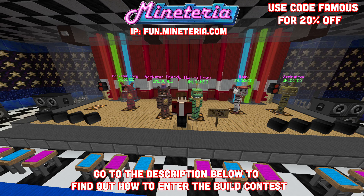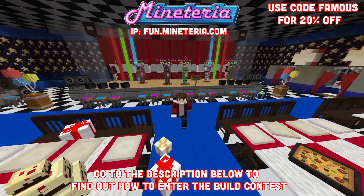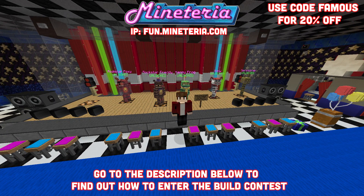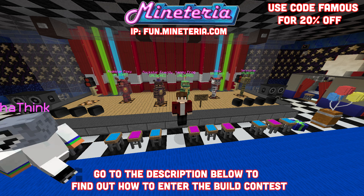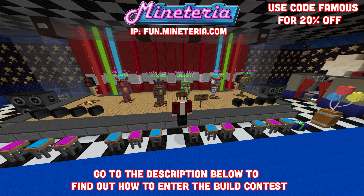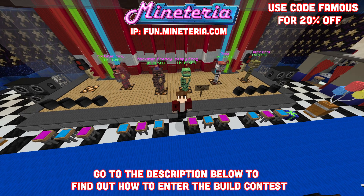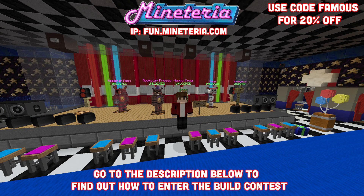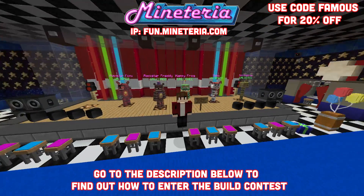Those are the top three prizes and I hope to see you guys enter the competition. Make sure to hop on fun.miteria.com, make your plot, and start building your pizzeria. You only have two weeks, so head to the description and click the Google link to enter. You can make a FNAF hotel, your own pizzeria, or even reinvent everything — just make it all your own. You can even create builds from the games. It's all up to you, whatever you want, but make sure it has to be FNAF pizzeria themed. I hope to see you in the competition — bye, Film Squad!